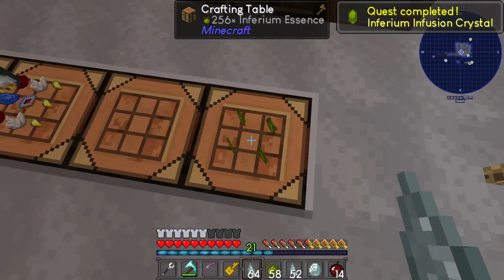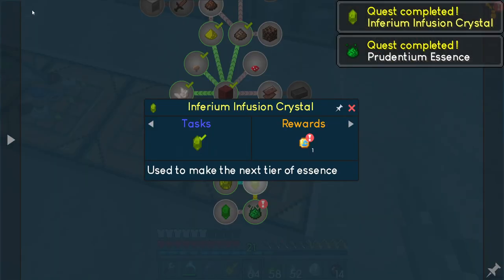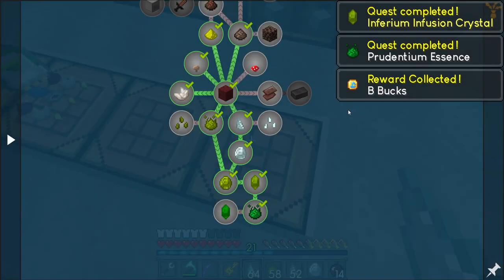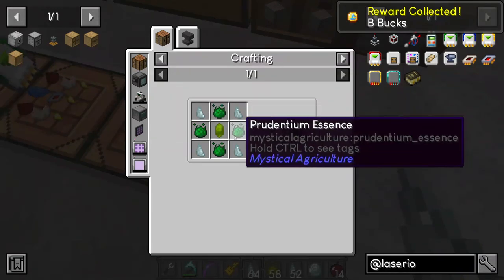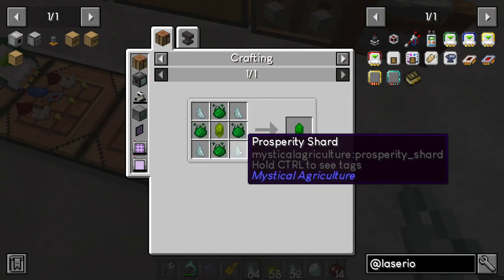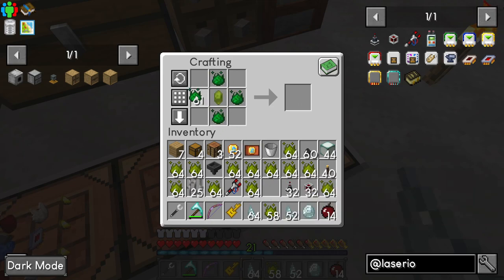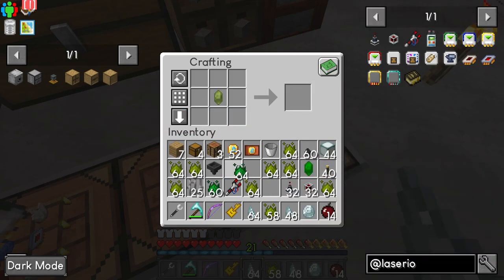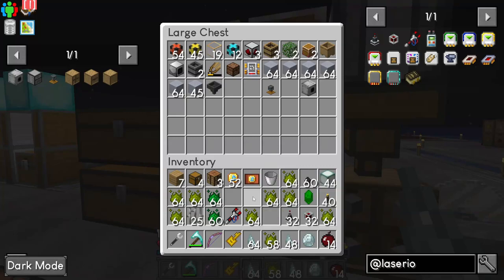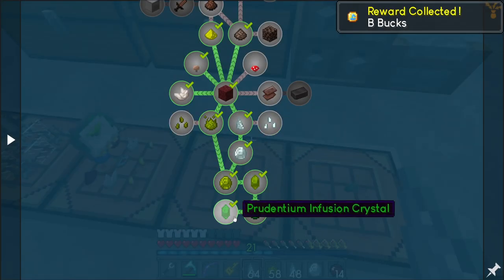With the infusion stone we unlock that quest, which unlocks this one. The final quest here is the prudentium infusion crystal — the inferium one in the middle, then four of the prudentiums and prosperity shards on the outside. We'll put some of these in and convert them. Keep an eye on your hoppers, people! That completes that bottom section. We'll come back to seeds.